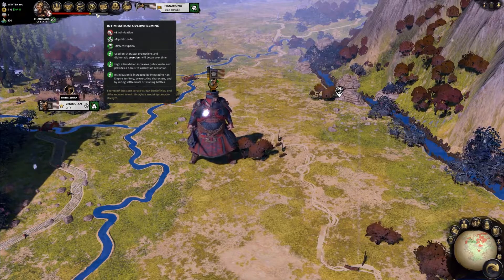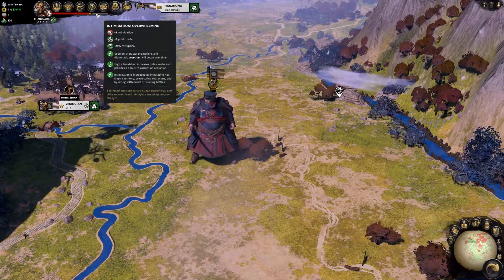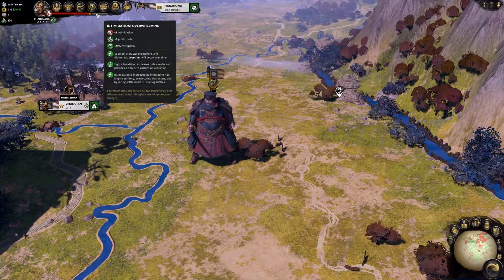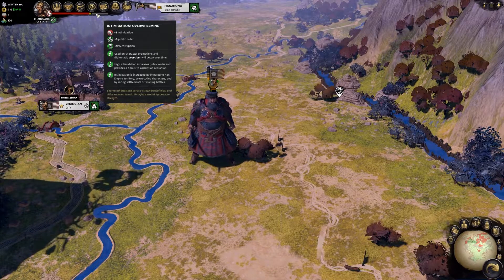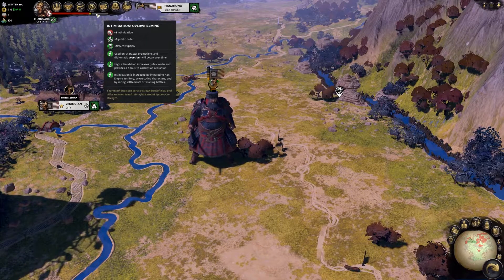Intimidation is increased through a number of factors. Capturing or annexing any former Han territory will give you a minor Intimidation increase, depending on the route you take. More Intimidation is gained for conquering and less for annexation.